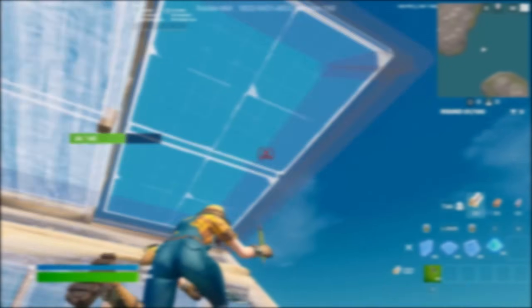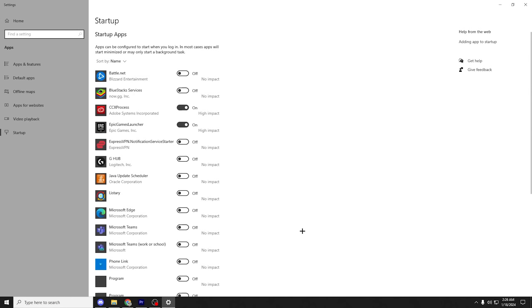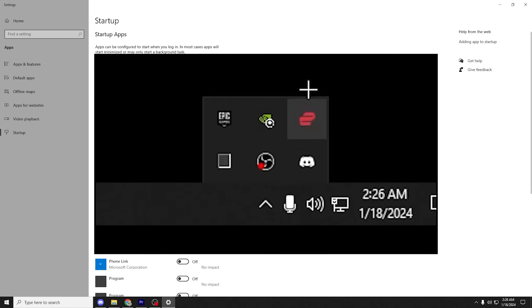The next thing is for people on PC. Open the Windows search bar, type in startup, and click on the startup apps tab. You want to make sure all unnecessary programs are ticked off so they won't launch when you open your PC. If you fail to check these, not only will it make your PC start a lot slower, certain things will run in the background and make your PC slower while you play.